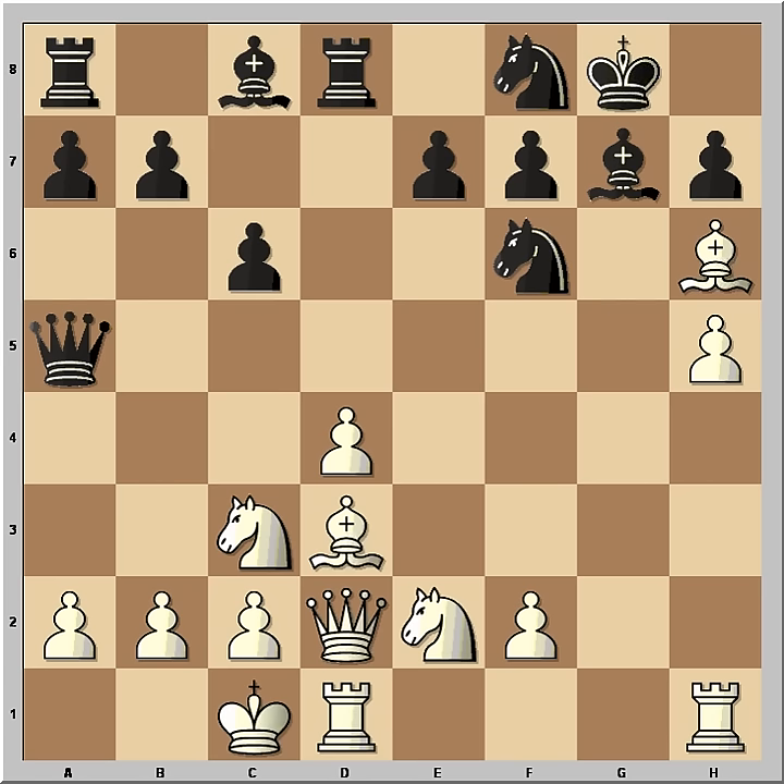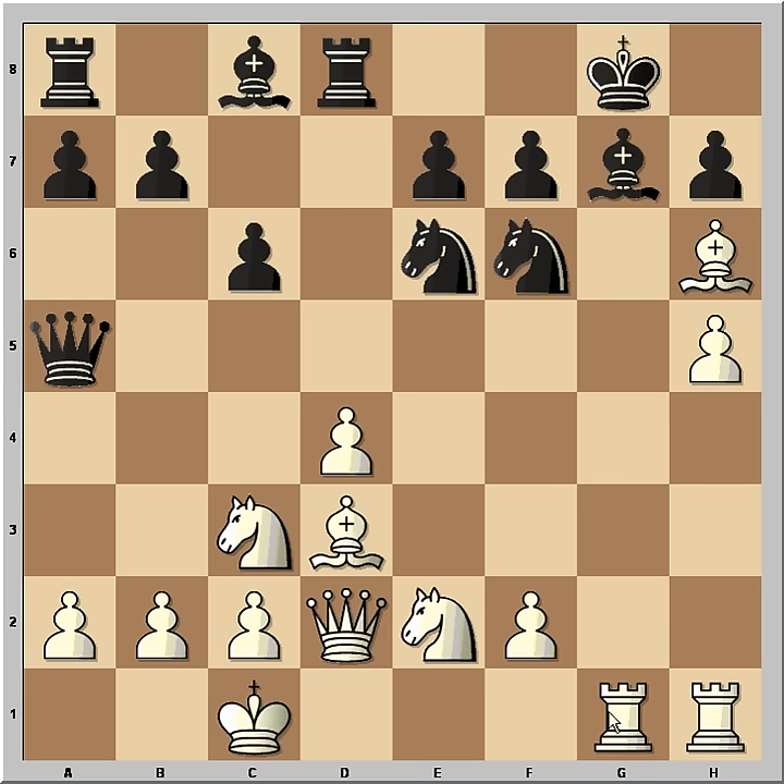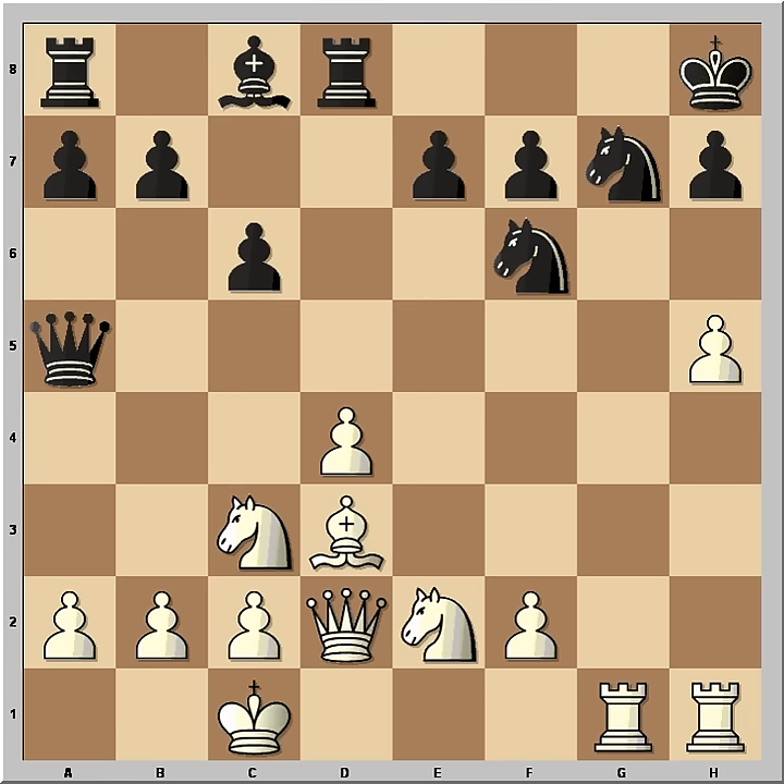White takes, and now the file is open for the rook. Knight to e6, and of course rook from d to g1, pinning the bishop. Black played king to h8, and Fischer takes the bishop, removing a very important defender of the black king. Knight takes.